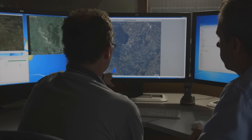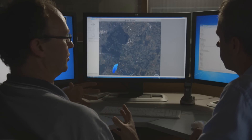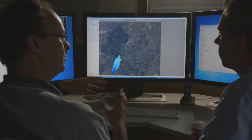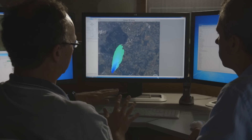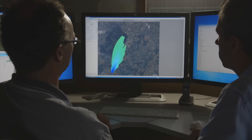Basically what this simulation is doing is predicting where the fire perimeter is going to be at any given time across the landscape, taking into account changes in the fuel type and the fuel condition, the weather, the topography, and predicting where that fire is likely to spread to at the time given the type.